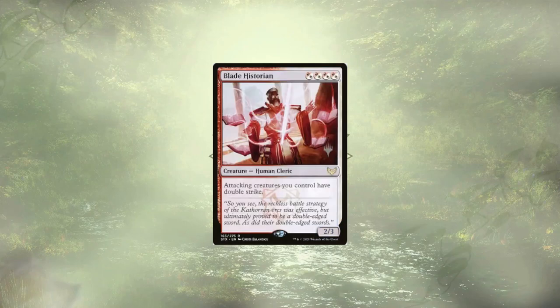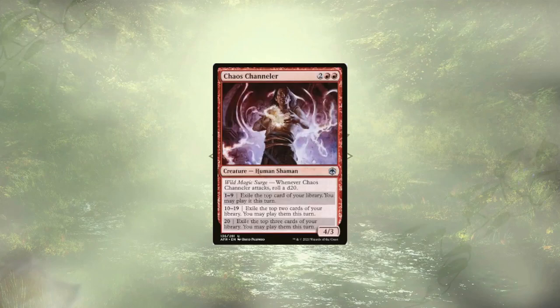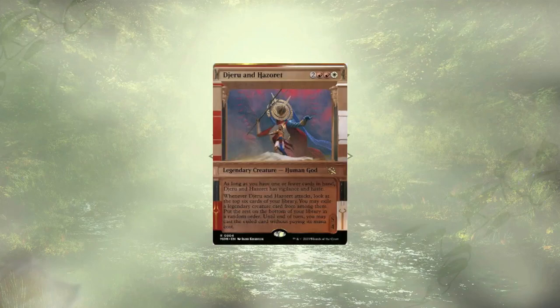Blade Historian is going to sit here and grant all of our attackers double strike — a fantastic way to say you can block us if you want to, but you're not trading with us. Captain Lenore Storm is going to ramp us up with some treasures. Chaos Channeler is here to give us some impulse draw. Commander Liara Porter comes with a discount based on how many players we were attacking. Denetha, Compassion Paragon, is going to reduce the cost it takes to equip all of our creatures. Daeru and Hazoret give us more access to impulse draw with the biggest discount of all — free.